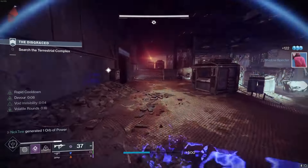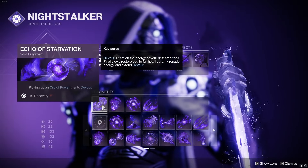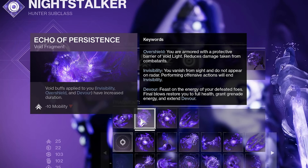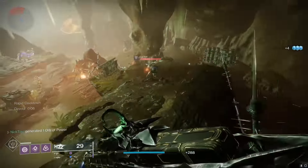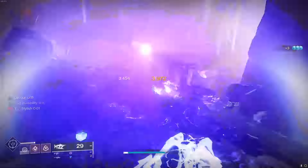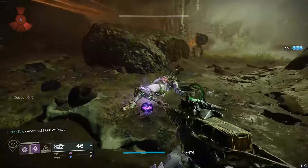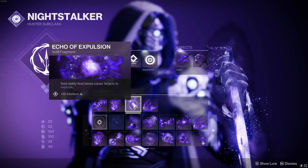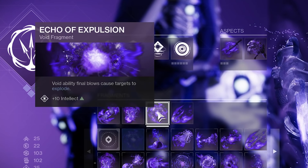Taking a look at the fragments we're going to be using, which are going to drastically improve how good this is. First off, of course, we're using Echo of Starvation to get Devour in the first place, and we're going to be pairing that with Echo of Persistence, which increases not only how long we stay invisible for, but also how long Devour is going to last. This is a massive quality of life improvement as it's going to give us 8 seconds of Devour baseline whenever we pick up an orb rather than the measly 5, and increase the total duration cap to 15 seconds rather than 10, making it significantly easier to have nearly 100% uptime with Devour. It also increases the invisibility duration from about 5 to 8 seconds.